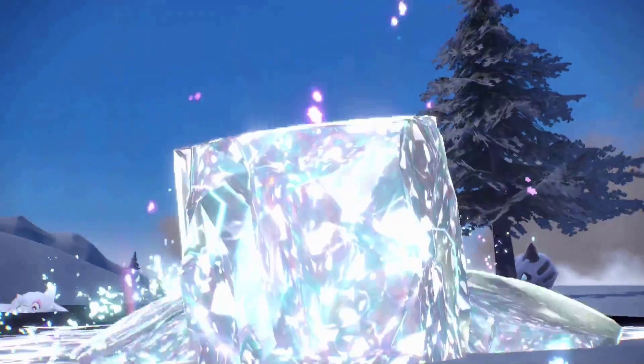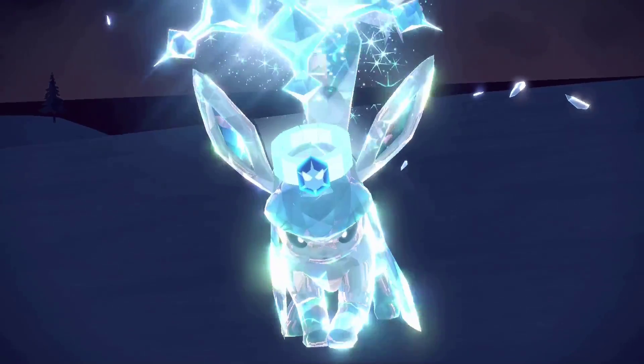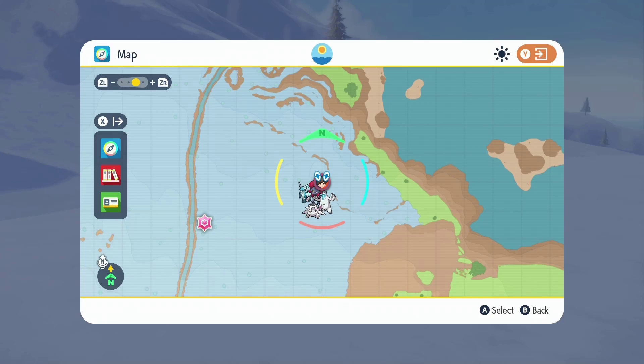Next up is Glaceon. For Glaceon, start at the Monte Nivera Fast Travel Point, then head way northeast to find his location.